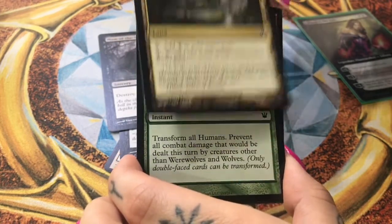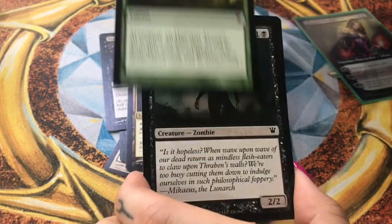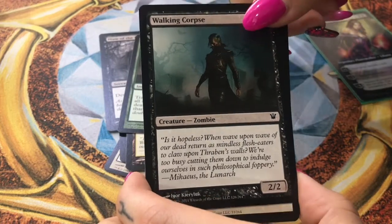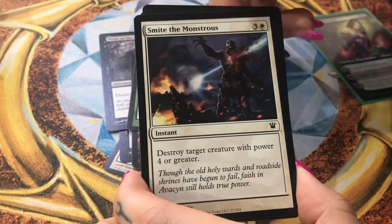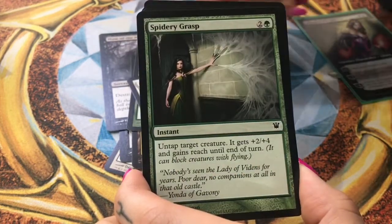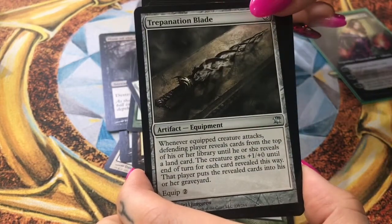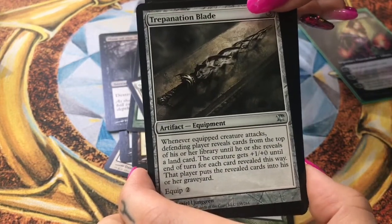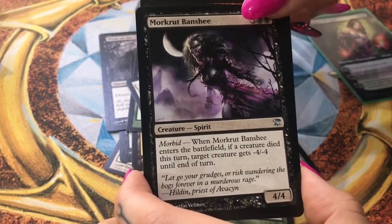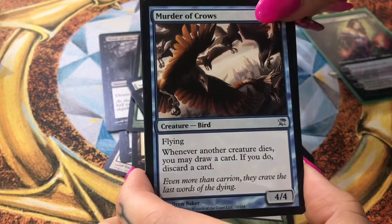Oh, these are pretty — nice little land. Moon Mist. Walking Corpse — oh, Zombies. Smite the Monstrous. Spidery Grasp — oh, this is nice. The uncommons: Trepanation Blade, Morkrut Banshee.